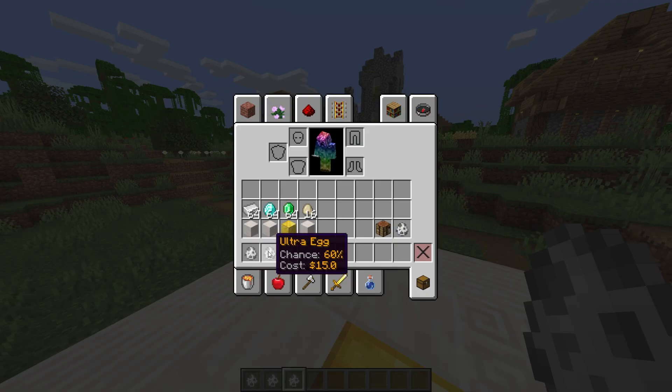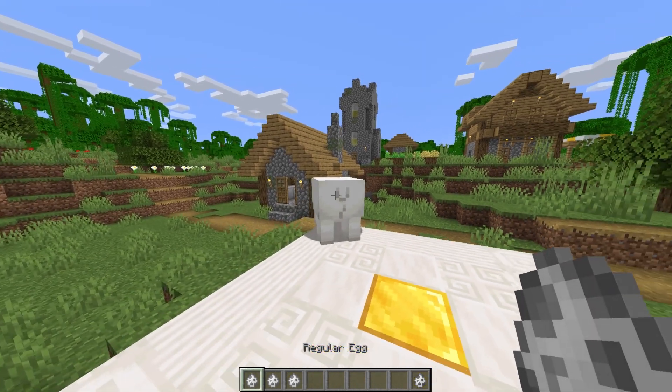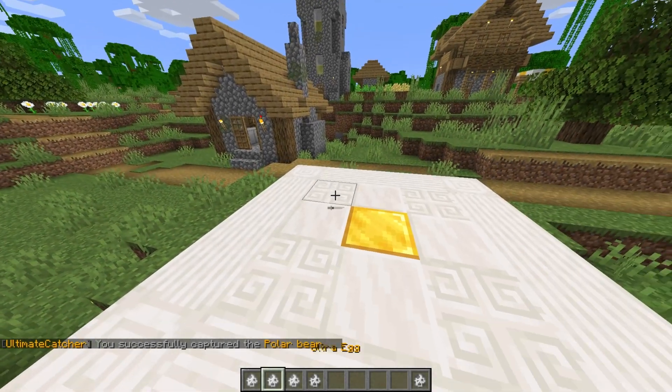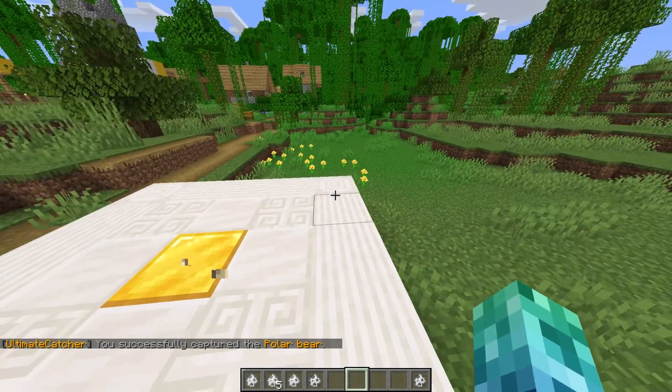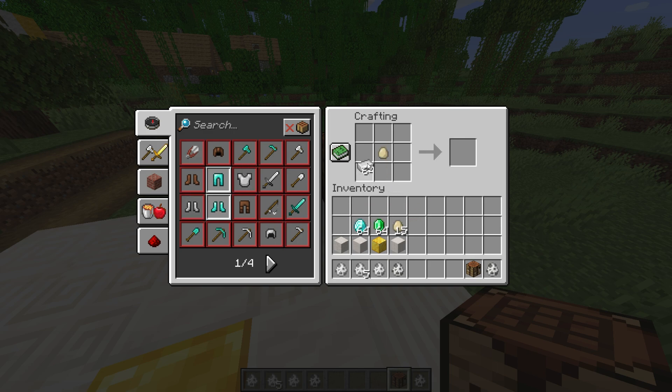I'll give myself a regular, ultra, and insane egg. Hovering over these in our inventory, we see the price and chances for using these items. If we right-click to throw an egg at an animal, upon hitting it we'll have a chance of collecting it. If we miss, instead of vanishing it'll just appear on the ground. By default we can craft these eggs as well — simply place an egg in a crafting table surrounded by five iron, diamonds, or emeralds to create regular, ultra, or insane eggs.